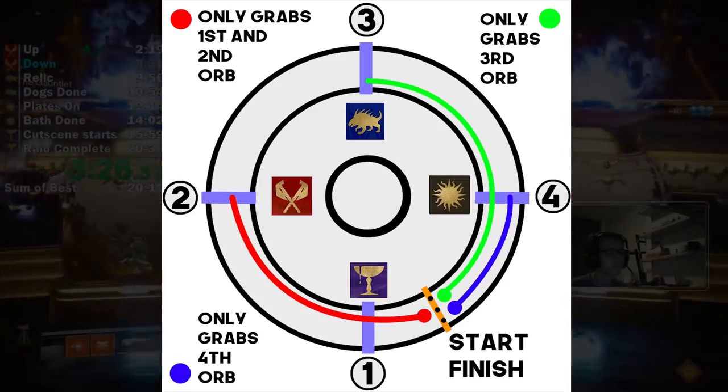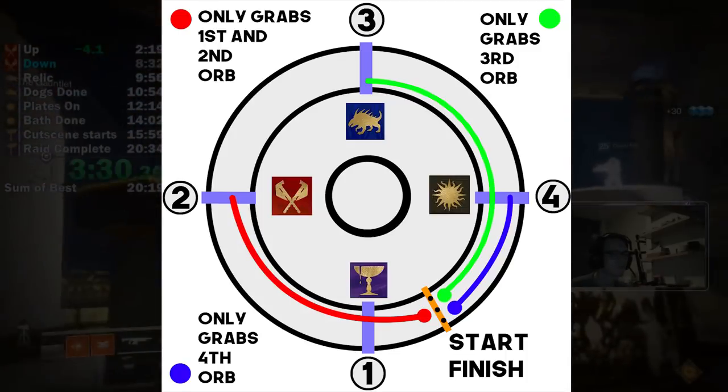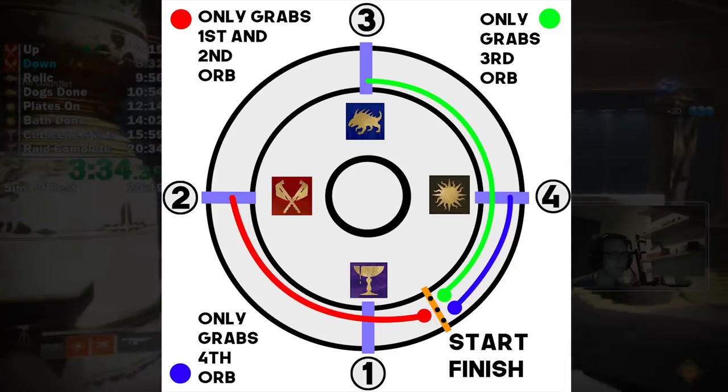I'll line out what each runner has to do. So the red line — pretty much he grabs the orb in the first grid, runs on, grabs the orb in the second grid, and he's done. That's his job.